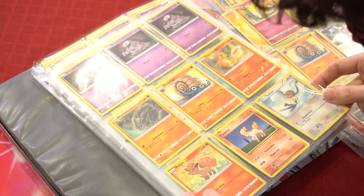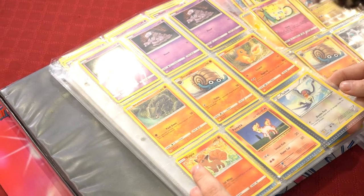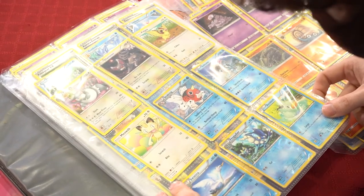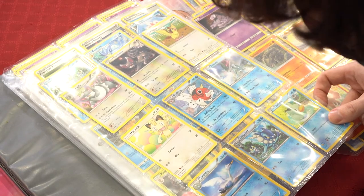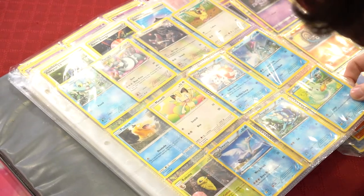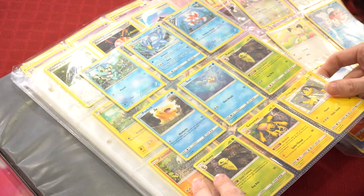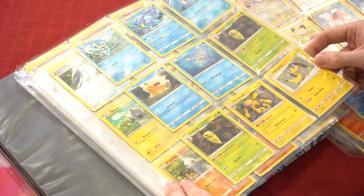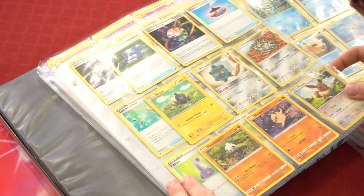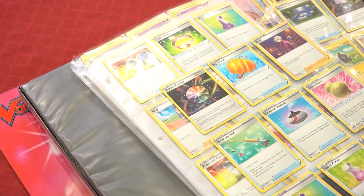Evolutions — Ponyta, Charmander, Omanyte, Rhydon, Grimer, Vulpix, Talos, Ducklett, Frogadier, Swanna, Surskit. That's a Suicune — interesting, can't tell if it's rare, no rare mark, different. Must have been one of those decks. Pidgey, Glameon, Purugly, Meowth, Golduck, Froakie, Goldeen, Kukuna, Seel, Seadra, Kukuna.